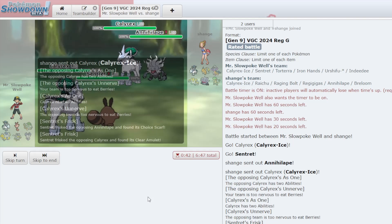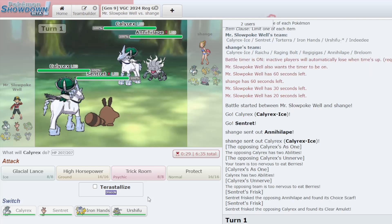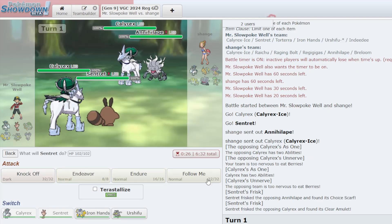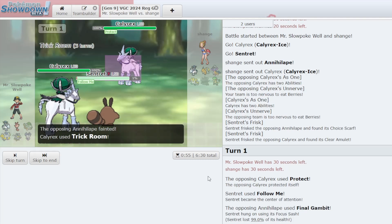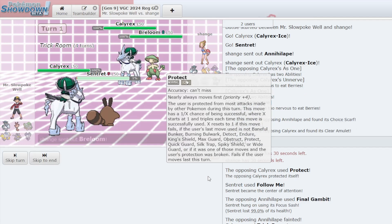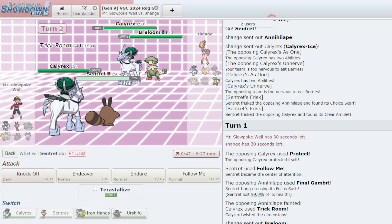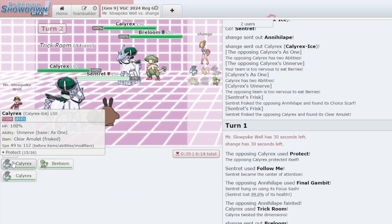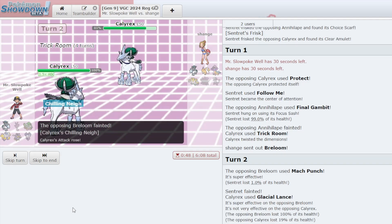We don't eat a Raichu Fake Out Turn 1. I can set Trick Room here — Scarf Annihilape, Clear Amulet Calyrex, nothing too out of the ordinary. I feel like Trick Room is more beneficial to my team than theirs, so I will set Trick Room and hope for the best. Sentret uses Follow Me. They protect Calyrex and go for Final Gambit with the Annihilape, knocking Sentret down to its Sash. I get the Trick Room up — that's a good Turn 1 for me. They bring in Breloom. I'll try to get an Endeavor off into their Calyrex to just get rid of it, and I'll click Glacial Lance. If Breloom has Mach Punch it won't work. It is the Mach Punch, so I don't get the Endeavor off, but I do get rid of the Breloom and get a boost on my Calyrex.